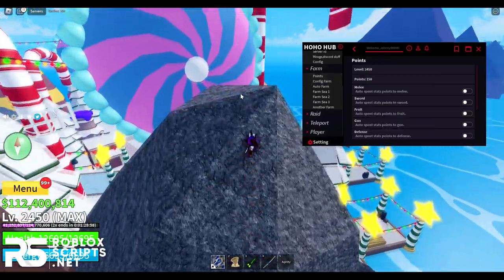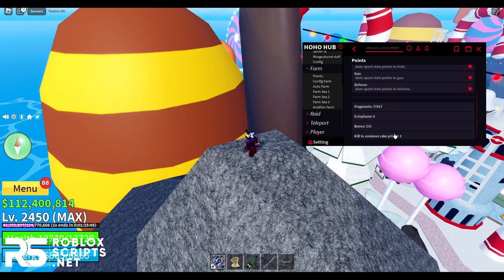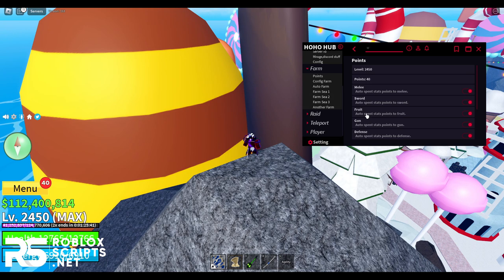Before auto-farming, enable the auto-stats page and select which stats you want to upgrade. I'm doing melee and will use my points across all stats. The script divides them equally — I currently have 40, 30, 20, 10, and I should be at 0 now.